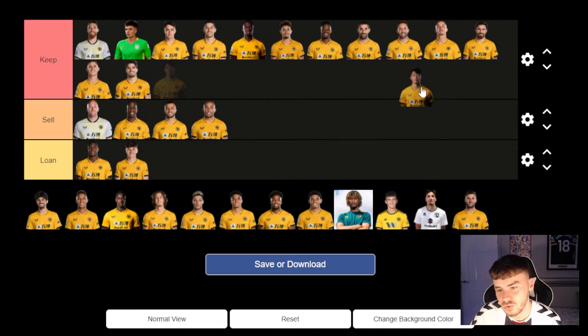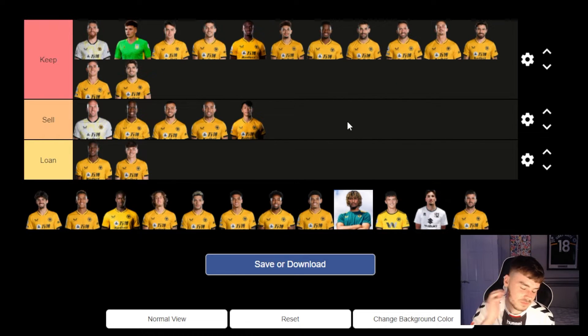Hwang — oh God, Hwang. I'm going to put him in sell. I know Fosun will never sell him, especially having just paid 12 million for him six months ago, they're never going to sell him. But I would sell him — he just doesn't really offer us much. I've never seen a professional footballer with a first touch like Hwang has. It's unbelievable. I was tempted to put him in keep, but I can't — he honestly offers us nothing. Would I sell him? Yes. Are we going to sell him? No way.